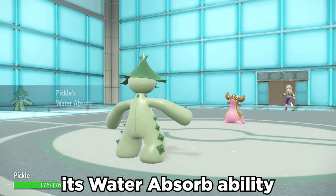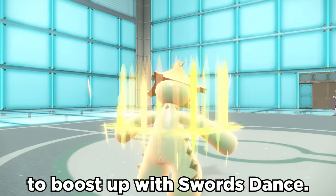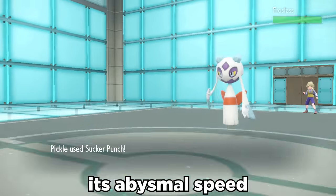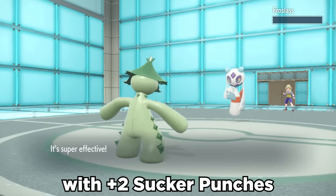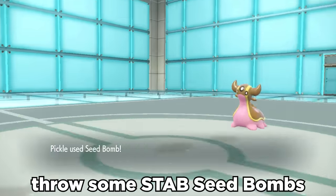However, its water absorb ability can open up switch-ins to water moves and try to get some opportunity to boost up with Swords Dance. Its abysmal speed doesn't matter when you're able to just bop stuff with plus two Sucker Punches thanks to its dark typing and maybe throw some STAB Seed Bombs.